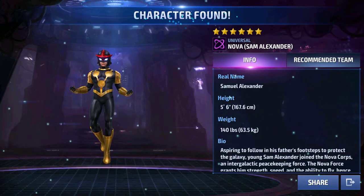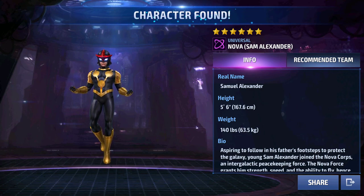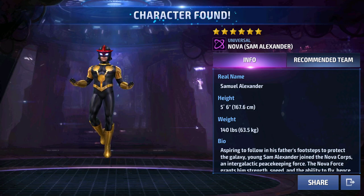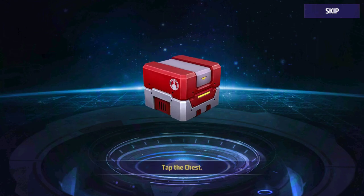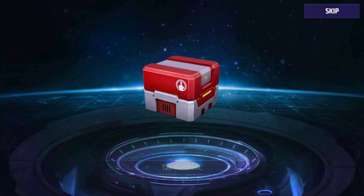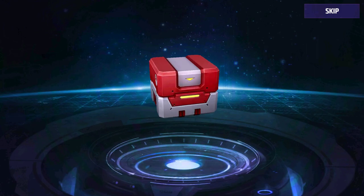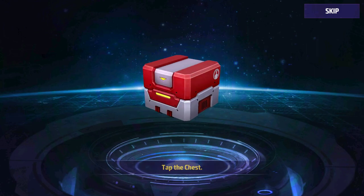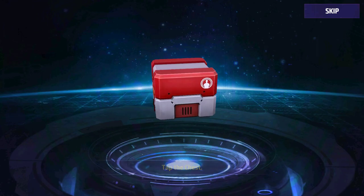Oh shit, we actually got Nova at six stars! Oh my god, I got lucky! Let's just acknowledge that — I did not want to find a good character in there, but we got him. Well, that's good. So if you actually get ultimate characters, they are six stars from the start, which is a good thing. They're like premium characters — they've got the premium card, which is not that bad. But the chance to get them is really low.